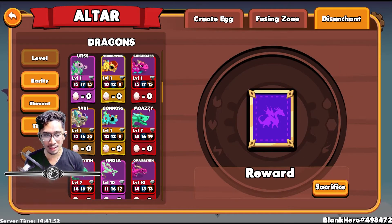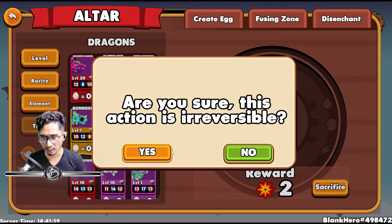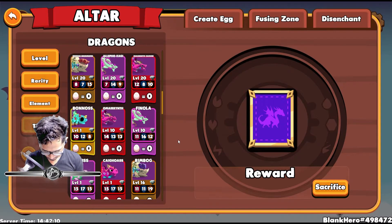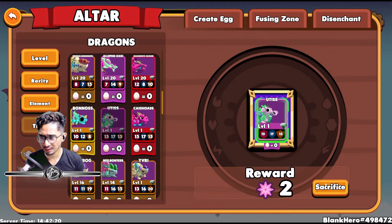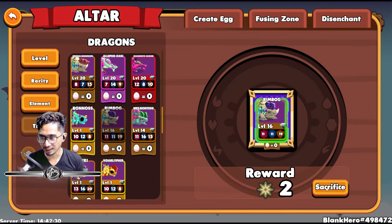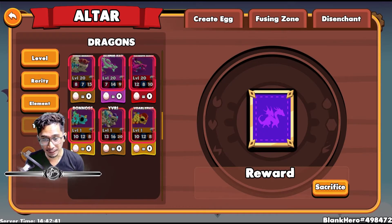We're going to continue disenchanting. I like sorting by time. Korith — sacrifice. My second Moazi — sacrifice. Omerith — sacrifice. Finola — sacrifice. Otis — sacrifice. Kaigoas — sacrifice. We're disenchanting. Bimbog — see ya, have a good one. By the way, this is another way to farm sparks when you think about it — I don't recommend it, but just so you know.